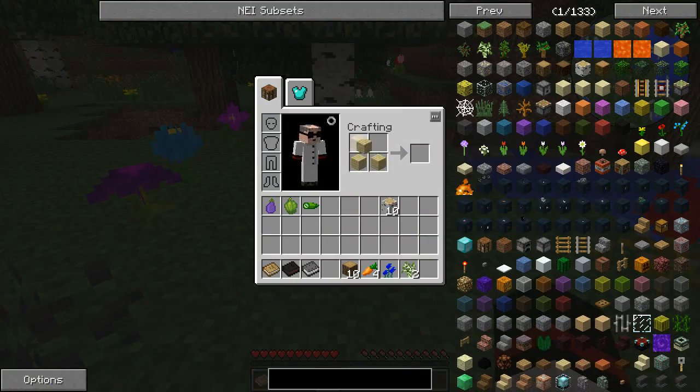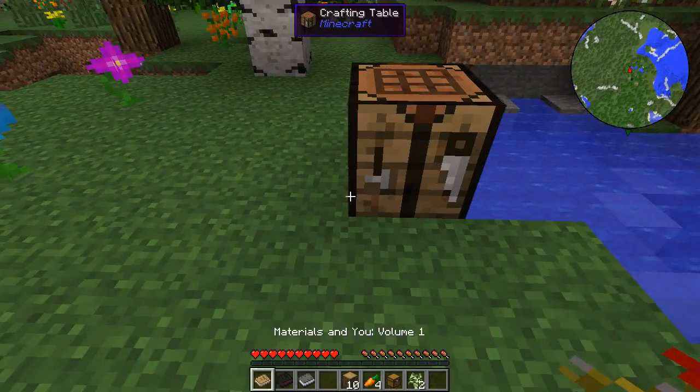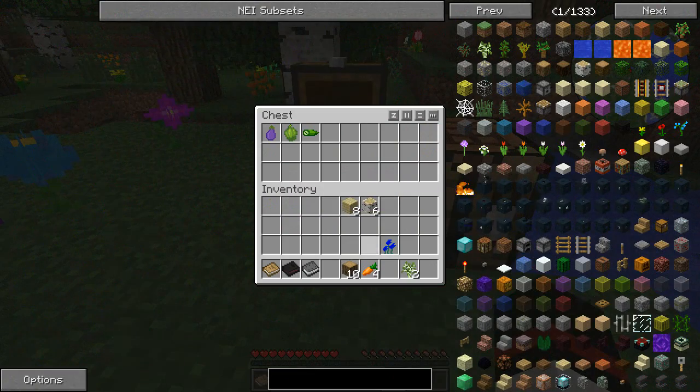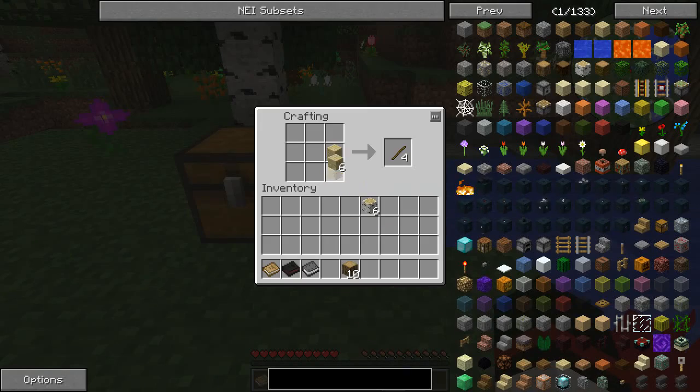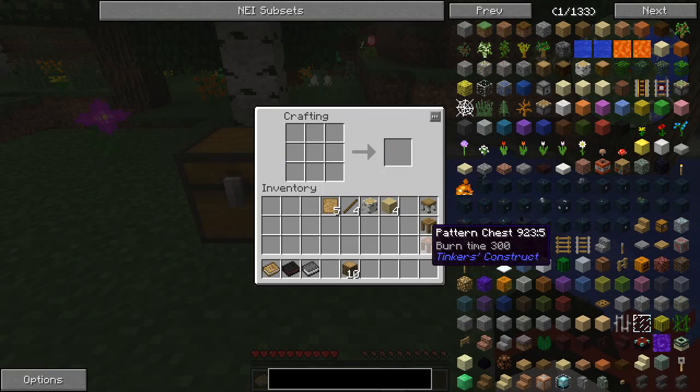Obviously the first thing you always need to do is a crafting table. I'm going to get straight into doing Tinker's Construct stuff, because the sooner I get going the better off I'm going to be. I'm going to chuck all this stuff I don't need in there. I'm going to want some sticks and some patterns — eight patterns should be plenty. The first thing we need is a pattern and a log for a part builder, then a crafting table and a pattern for a tool station, and then a chest and a pattern for a pattern chest. There's a little glitch with the texture but it doesn't cause any problems.